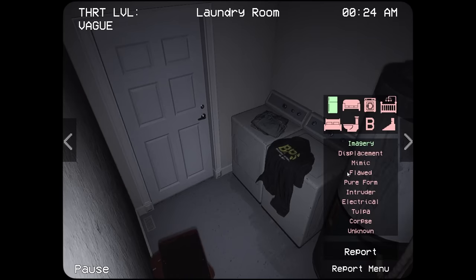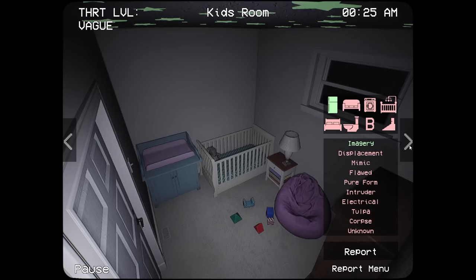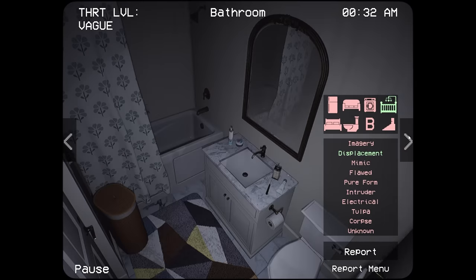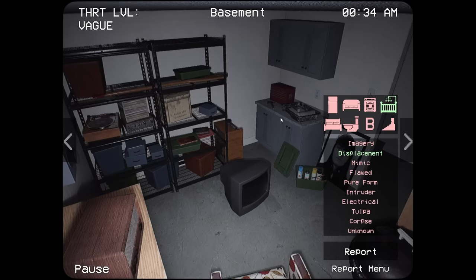The other thing that's hard to find is displacements, because seeing something move — it's hard to remember exactly where something was. Like this lamp, it looks like it moved, right? I don't think it did, but I'll report it anyway. And by the way, I saw comments saying the strategy of reporting every room is bad because it spawns more anomalies. I don't think that's true — every other Observation Duty-style game spawns anomalies at the same rate. And plus, we beat it doing that. So I'm sticking to my strategy.